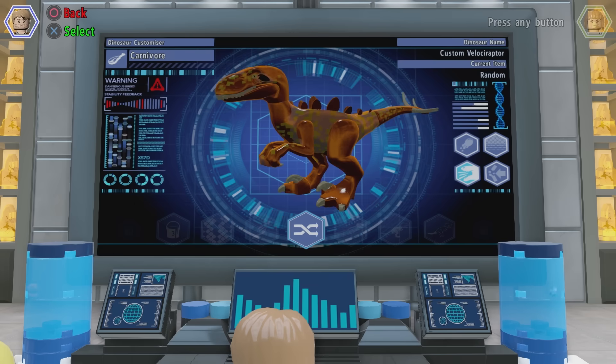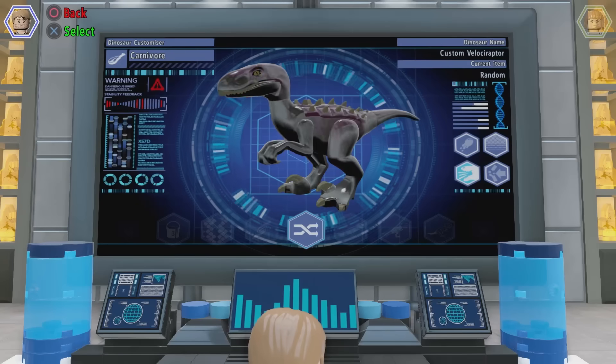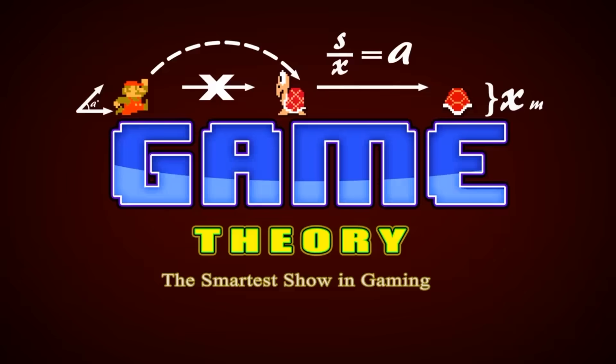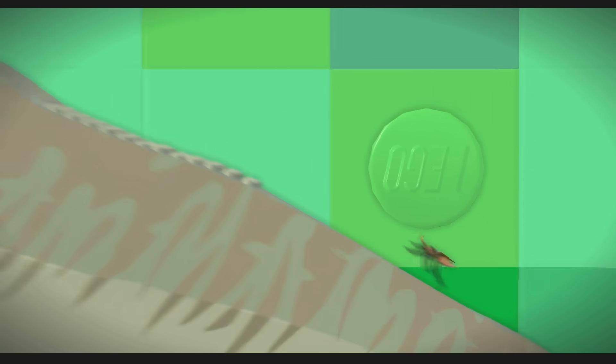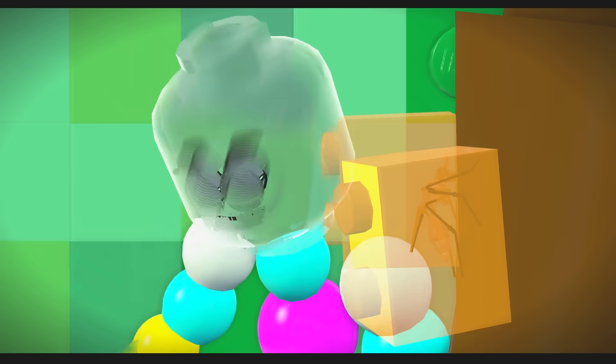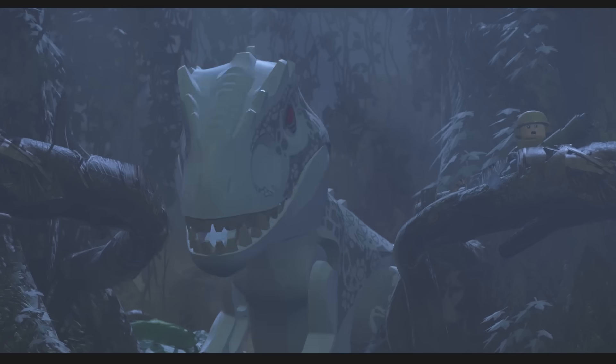Anyway, creating dino genetic Frankensteins in Lego Jurassic World is a cool concept — in theory. It's cool in theory, but come on, this is purely science fiction, right? We couldn't possibly create dino hybrids today, could we? Could we?